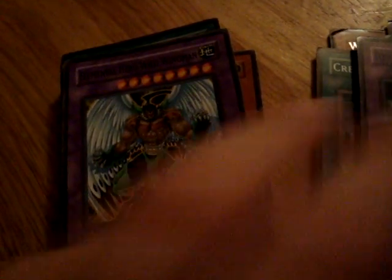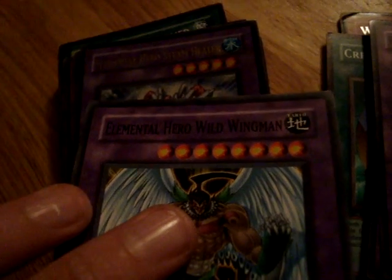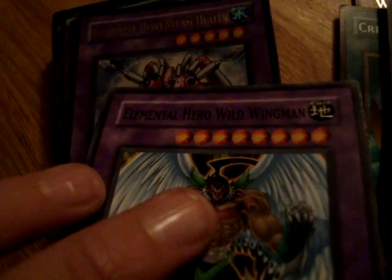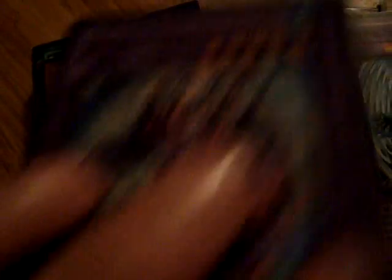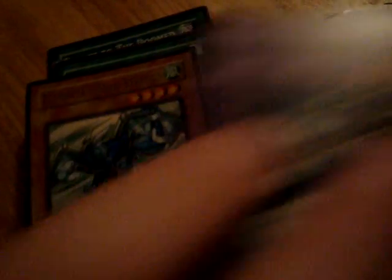Elemental Hero Thunder Giant, Elemental Hero Rampart Blaster, Elemental Hero Necro Shade, Necoroid Shaman, Elemental Hero Wild Wingman, Elemental Hero Steam Healer, Elemental Hero Mariner.